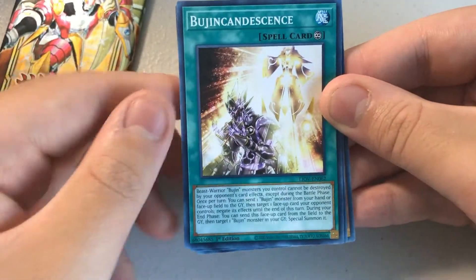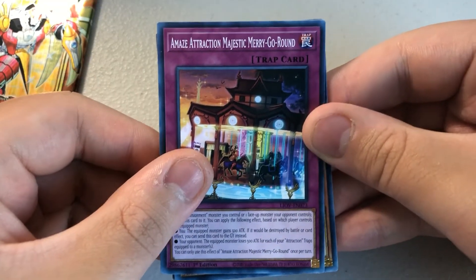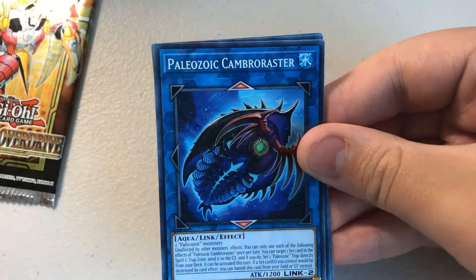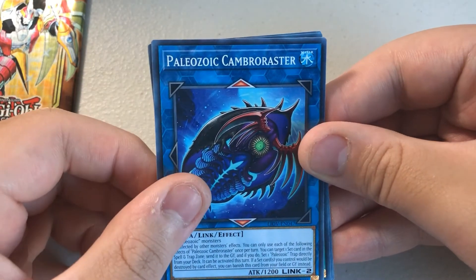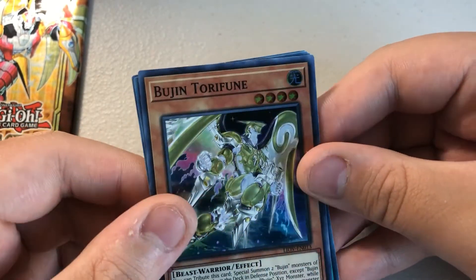Second to last pack — let's get a second Secret Rare here. Bugen Cousins, Amaze Attraction Majestic Namrigaround, Otoshidamashi, Piazoi Cambera Raster, Bujin Torifun — Super Rare.